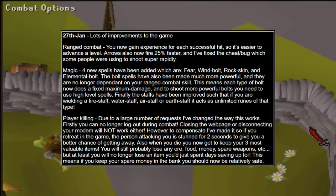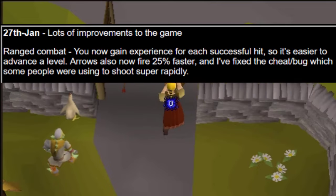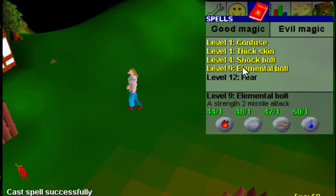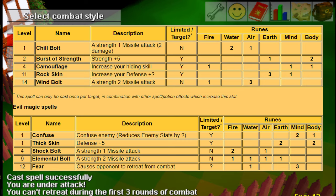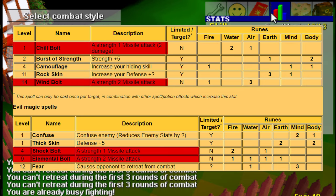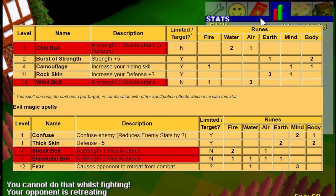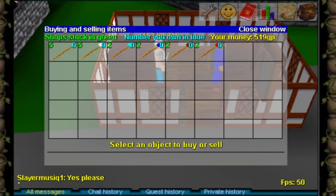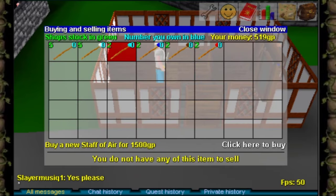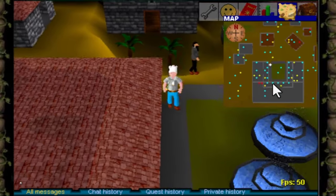Ranged is now 25% faster and you now gain XP for every successful hit, so you can train ranged faster. Magic damage is also changed — it no longer depends on your range level. Magic spells that deal damage now have a fixed max hit, and to do more damage you simply need to cast higher level spells. Staffs have also been improved: wielding an air, water, earth, or fire staff now acts as an unlimited amount of runes of that element.